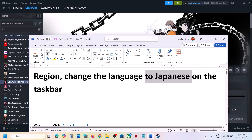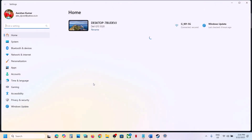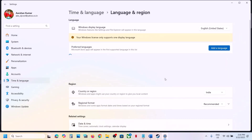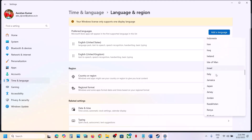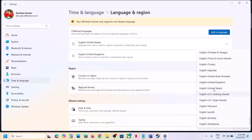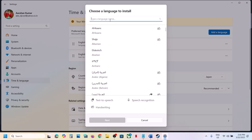This has worked for many players so it might work for you. Go to Windows Settings, then go to Time and Language, then go to Language and Region. Over here you can see Country or Region — select Japan. Over here you can see Regional Format — also select Japan. If you don't see Japan, you can click on Add a Language.